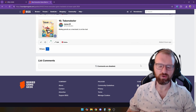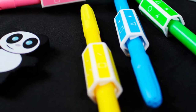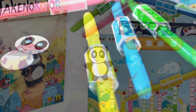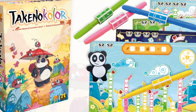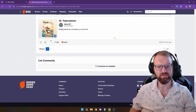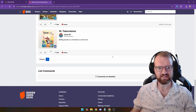The first one up is Takanoko Color. This is using pencils instead of dice for rolling. This isn't anything too new — I've seen it on printed pencils — however this one is actually more of a sleeve that you can put on the pencil. So once your pencil runs out you don't have to go find a new special pencil for your game. This is a roll and write.